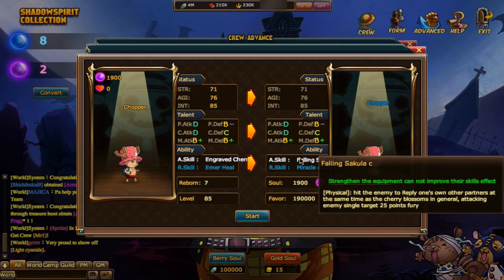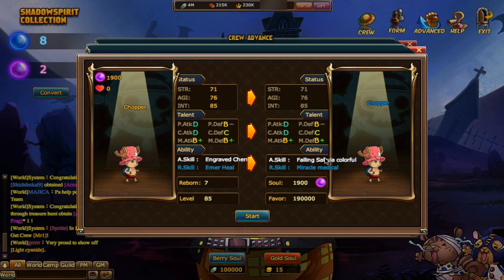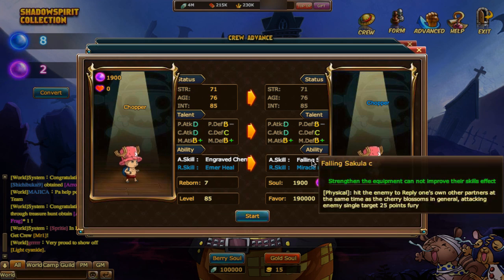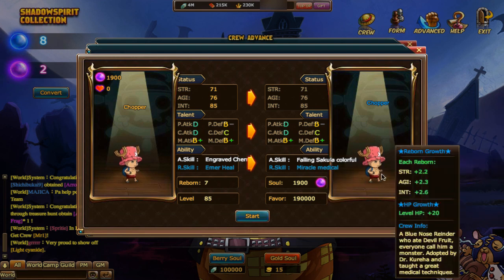Then you got Chopper — simple attack applies life to all targets. At the same time attacking a single target means 25 Fury for the whole partner group. He actually increases a lot of healing; I saw him in the late game.